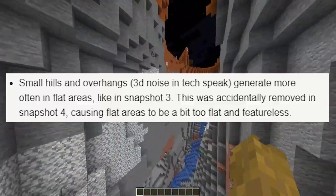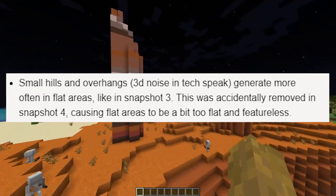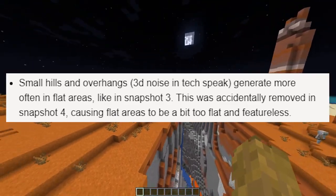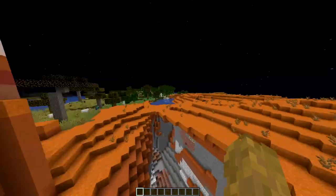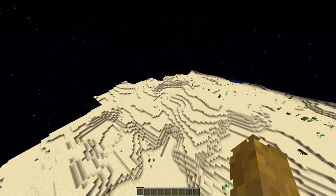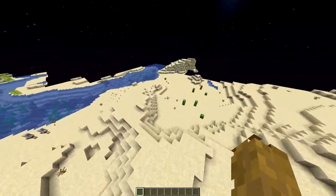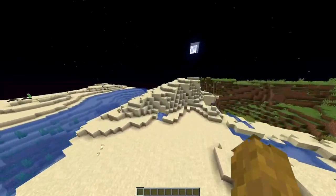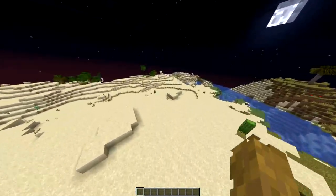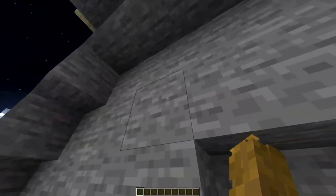Next entry: small hills and overhangs generate more often in flat areas, like in snapshot 3. This was accidentally removed in snapshot 4, causing flat areas to be a bit too flat and featureless. I haven't seen one in this biome, but maybe there's one in the desert over here — yeah, kind of. This would be a small hill. No overhangs though — oh, here's an overhang! Yeah, there's a good example.